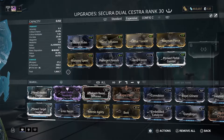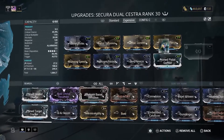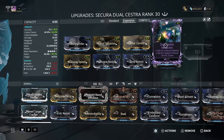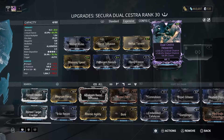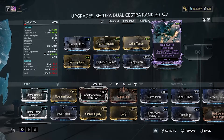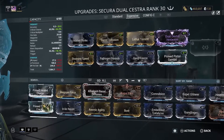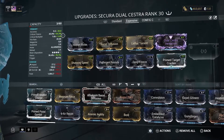Rivens are so hard to get, and it's hard to get the right one. I have here the Dual Sestra Hexachron — it's a riven mod which gives 239.6% critical chance and 148.8% status chance. It gives less zoom, but the accuracy doesn't matter because you hit harder. And since you have more critical chance, you can switch in Primed Target Cracker for more critical damage — meaning more pain, which is always good.